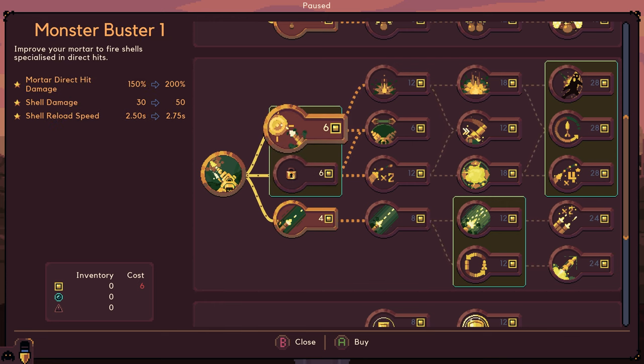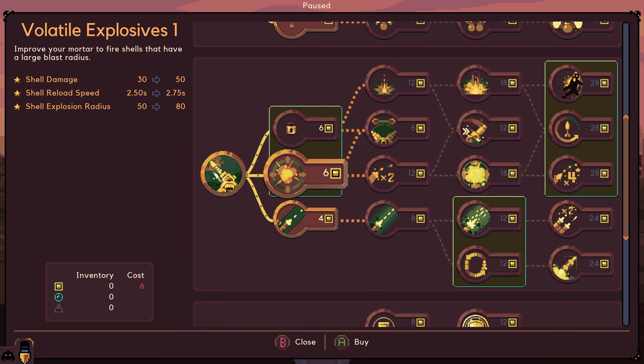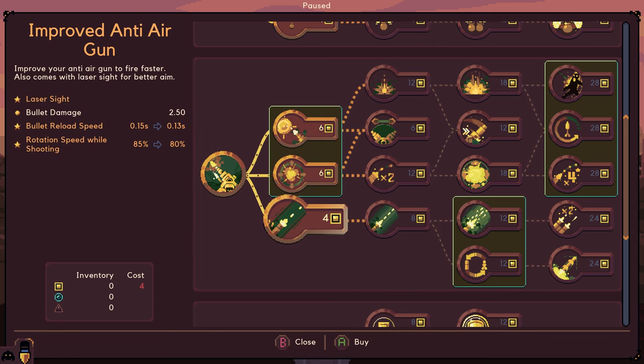Volatile explosives - improve your mortar to fire shells that have a large blast radius. Shell damage goes up, reload speed goes up, the radius goes up by 30. Improve anti-air gun - improve your anti-air gun to fire faster. Also comes with laser sight for better aim. I'm really curious to see how this is all going to play out.